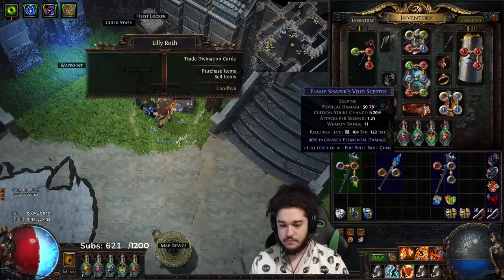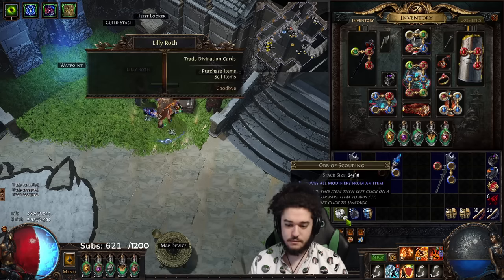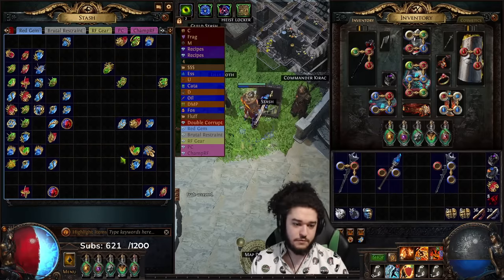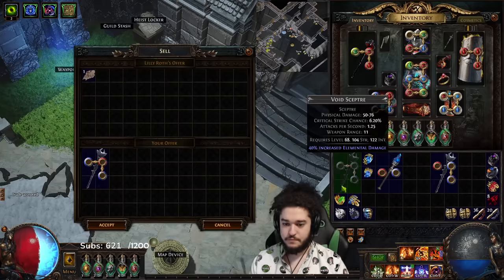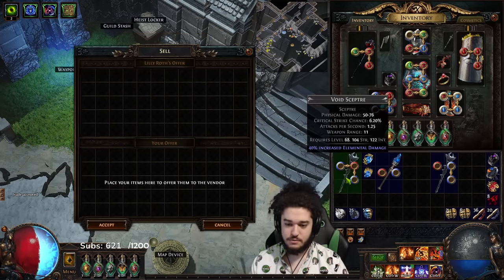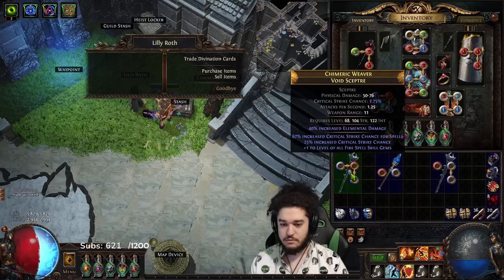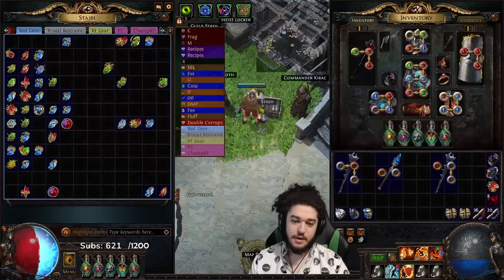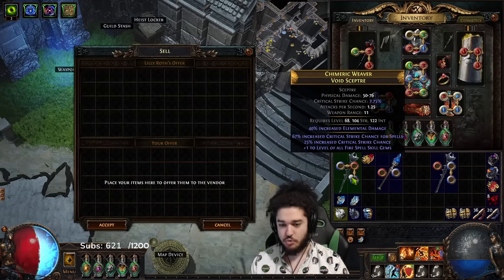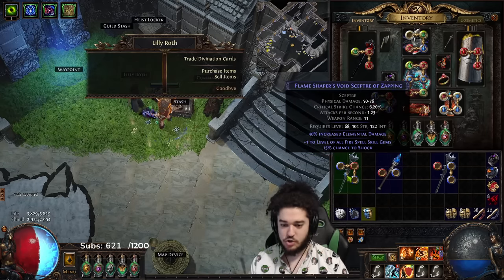Do it again — plus one. Augment: stun duration. Regal: garbage. Try again — plus one. Augment: chance to freeze. Regal: mana. Garbage. I'm not going to keep going through this because I do have some outcomes I've already personally rolled. So I'm going to show you what you would do to get started after this. Plus one, augment: chance to shock, regal: crit multi.